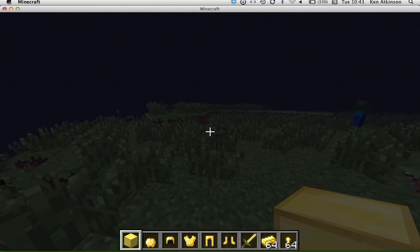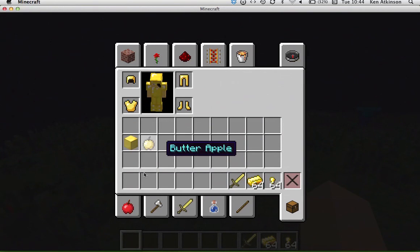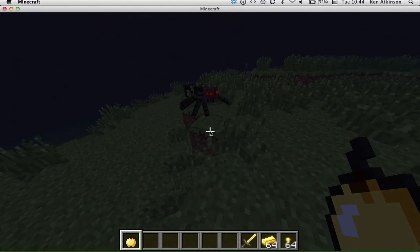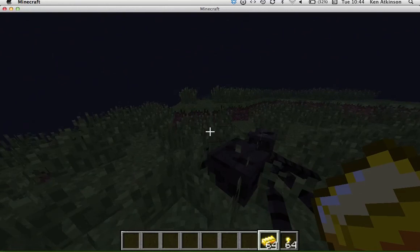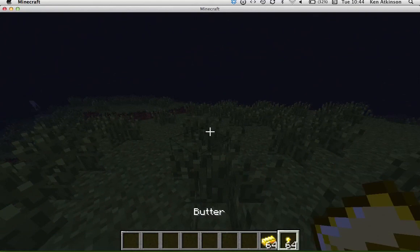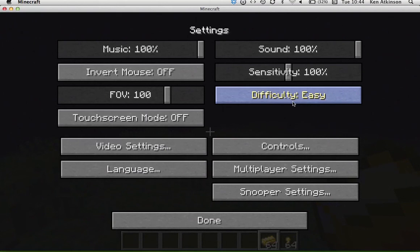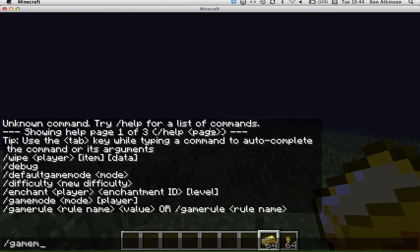There are only two things which are actually useful in the whole mod. I've got butter — some normal butter — and a butter nugget, and I just want to tell you what they actually do.